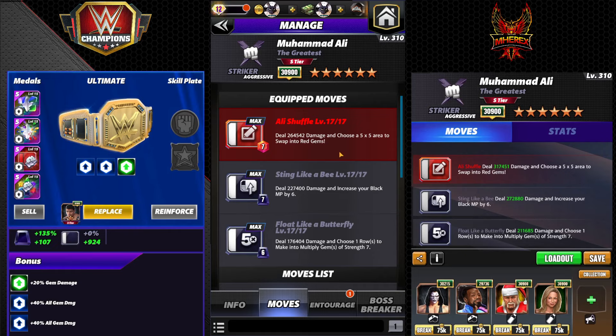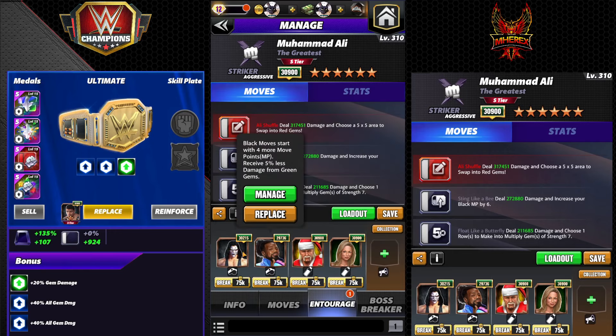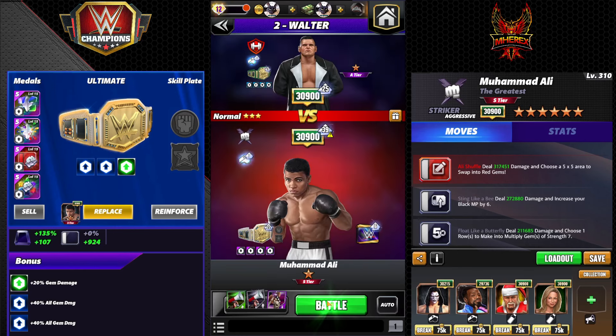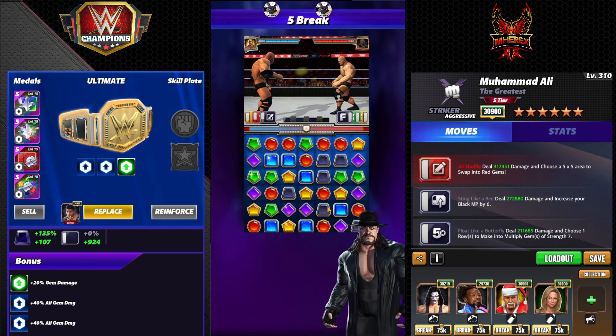It's Merix-proof. Ollie shuffle, seven MP, choose five-by-five area, swap into reds. Sting Like a Bee — seven MP, Black, 227K damage increase. Increase your black MP by six. Float Like a Butterfly — six MP, deal 176K damage, and choose one row to make into multiply gems of strength seven — of course that's strength 11 with The Moment. For entourage, Sting — you could also use Butch. Woods, Santa, Hogan for one MP, that gets you charged in feud or boss battle, and then Stacy for flat red gem damage. Again, this is really simple, really easy, and very very good.